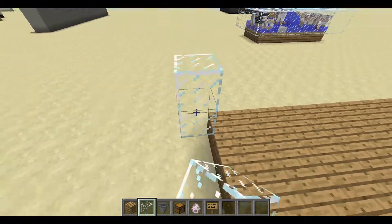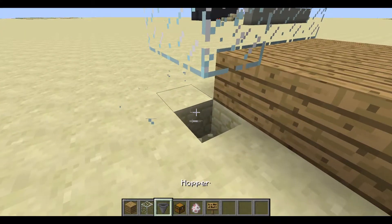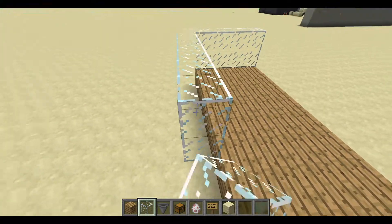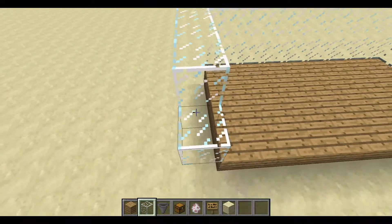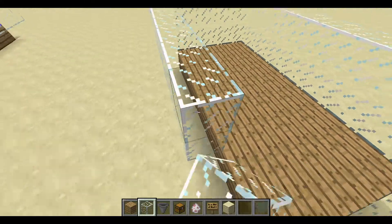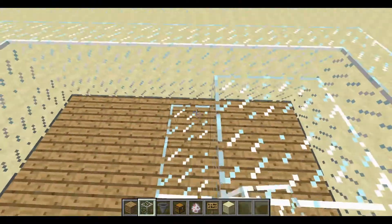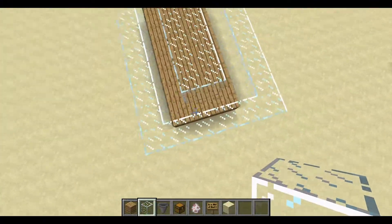Now you're going to put some glass two blocks high around the edges. You can also make double-decker ones — super tall farms where you build a few of these on top of each other so you can have more sheep. I don't know why you'd ever need that much wool though. Then come to the center and fill it with two-block-high glass and you're almost done.